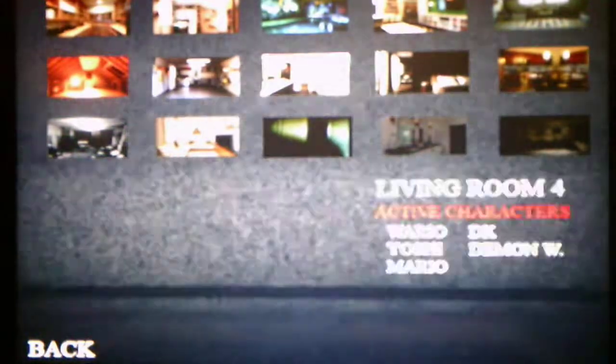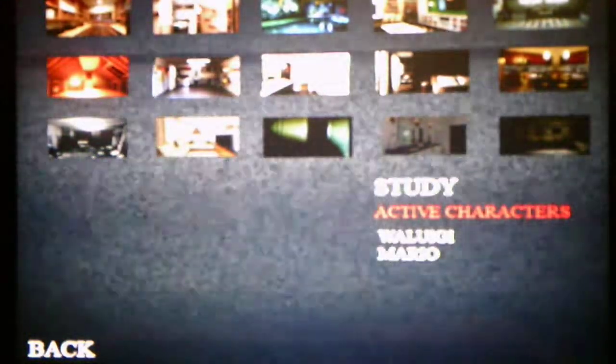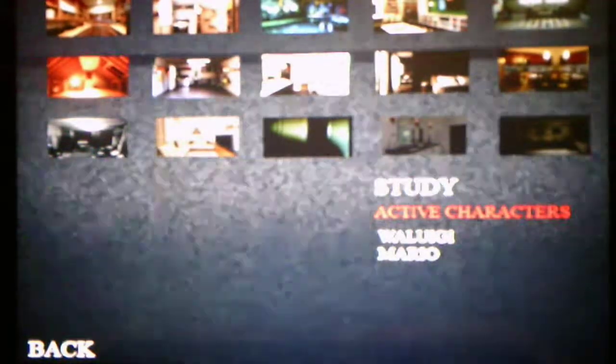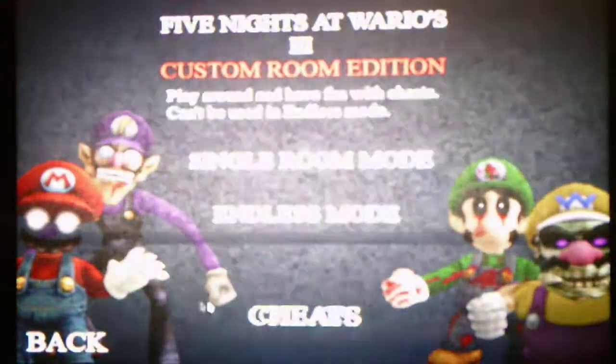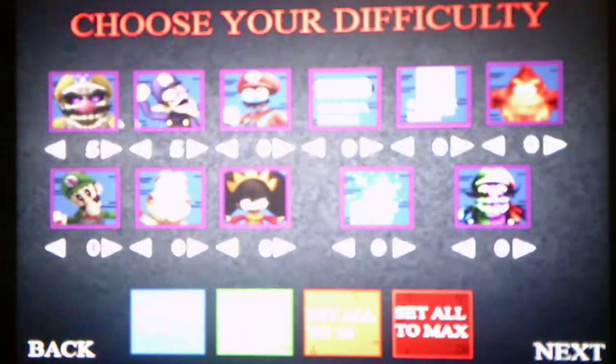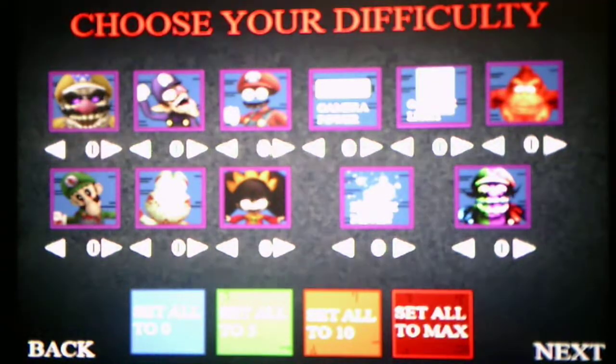Since I have enough time left to record in this video, let's see what the next room is. The next room we have to do is the Study. Before I do it, I need to see who's active — I forgot. For the study, Waluigi and Mario are active, so I've got to go set them to their levels. I'll put them on level 5, like I did with Wario and Waluigi.